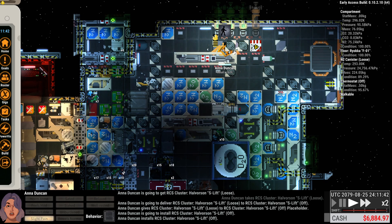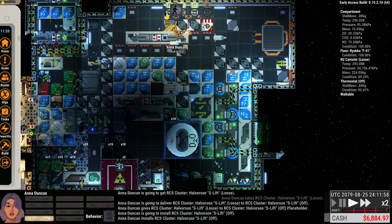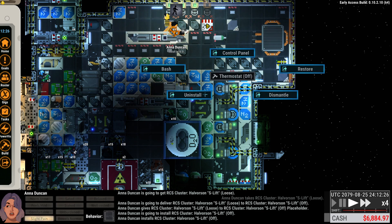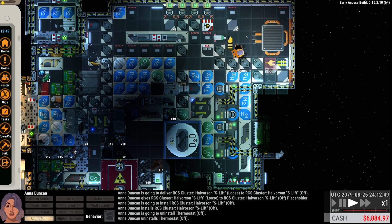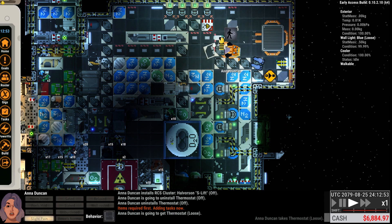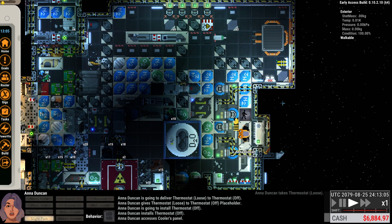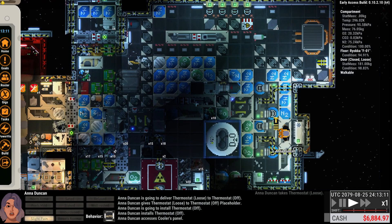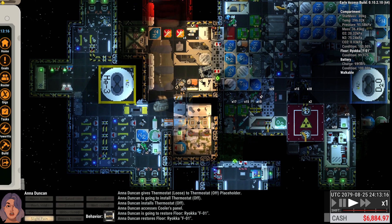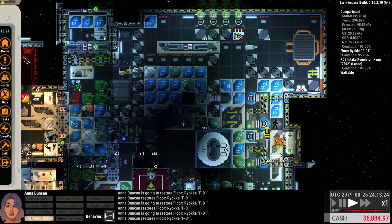We can run our Kangs up this way. Thermostat needs to be reinstalled elsewhere — I may just put it right here, maybe right here. Let's get that install done first. And we're going to install you right there. We'll get everybody hooked back up to it. Where's our heater? How you looking? Do we have a heater? I thought we did. We may need to swap a heater for a cooler, but we are okay.